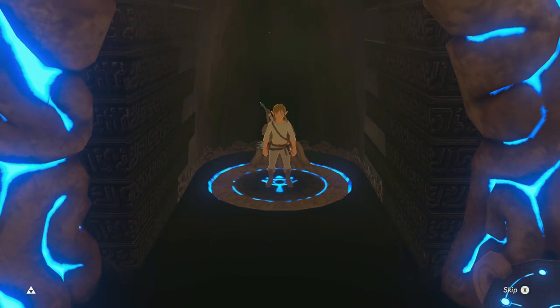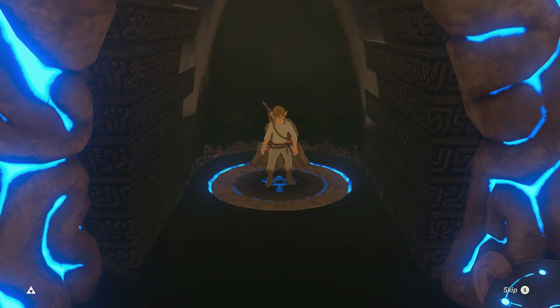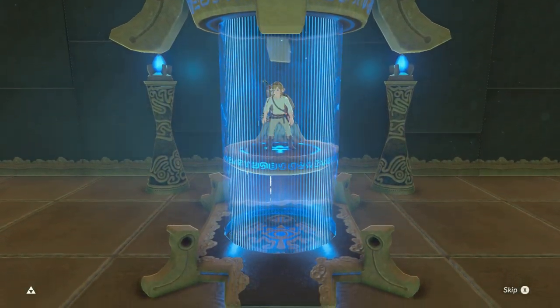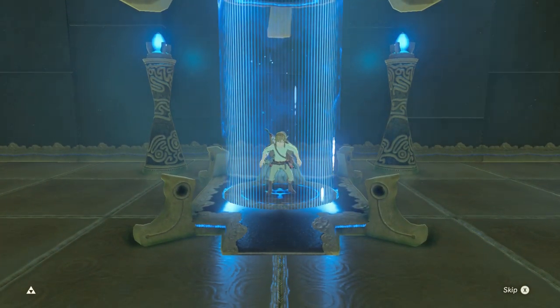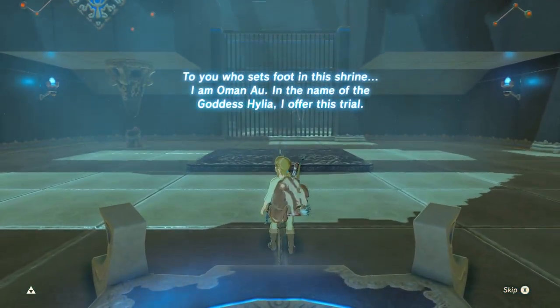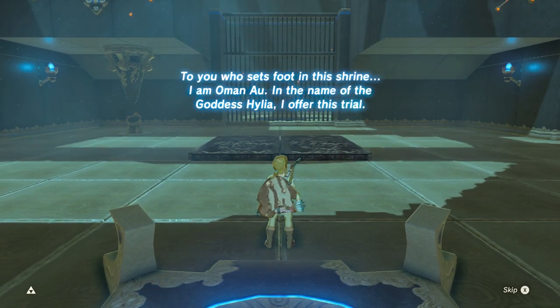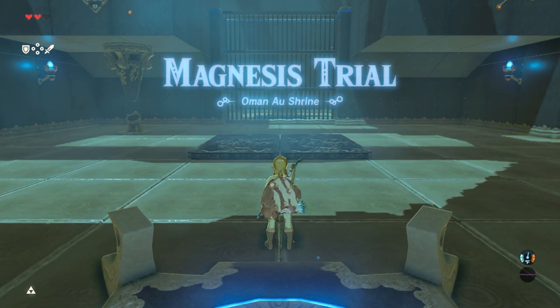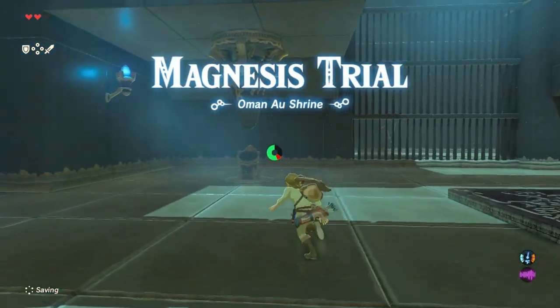Let's head on down into the deep. This is gonna be such a great playthrough. That red Master Mode text on the top is just scary, isn't it? Here we are — the Magnesis shrine. The monk says: 'To you who sets foot in this shrine, I am Oman Au. In the name of the Goddess Hylia, I offer this trial.' Magnesis — alright, let's get it!